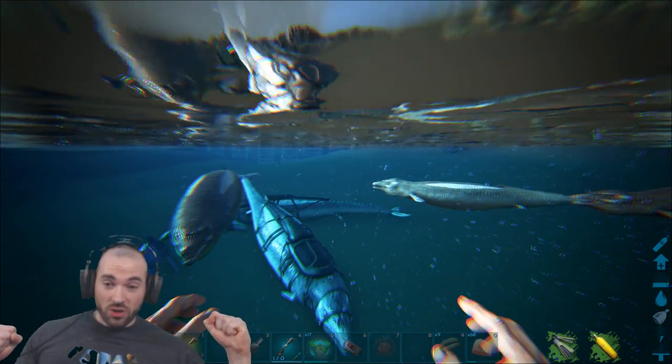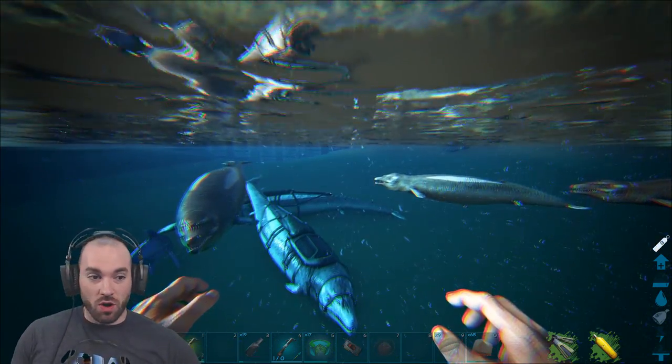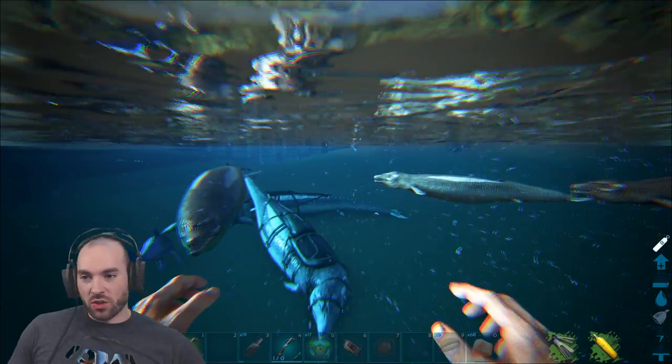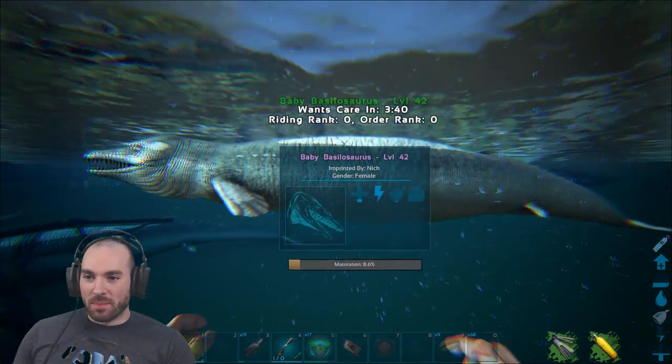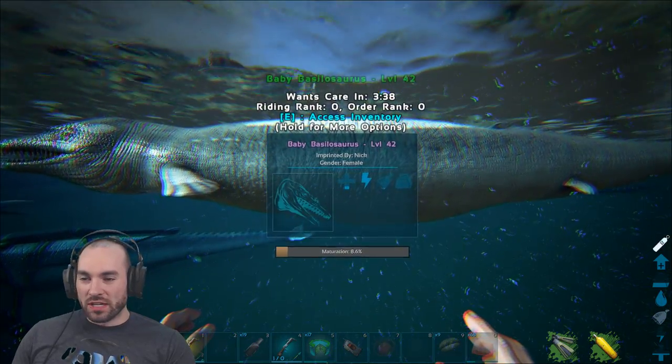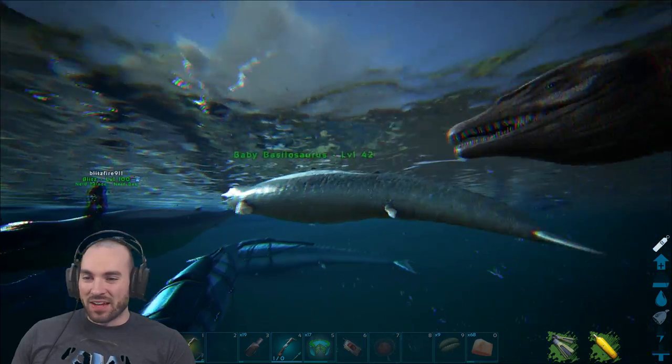What is going on again, Nerf Breeders? Thank you guys so much for coming back to Hangouts today. We're playing some more Ark Survival Evolved. We're under the sea on the Ragnarok server, messing with our baby Basils. They just hatched out. Look at the baby Basils — slowly coming along. This one's imprinted to me. I think they're both imprinted to me, actually. Little babies, they're coming along.